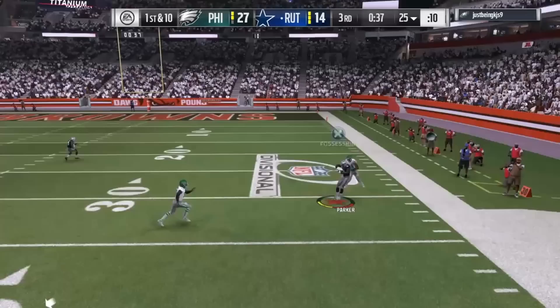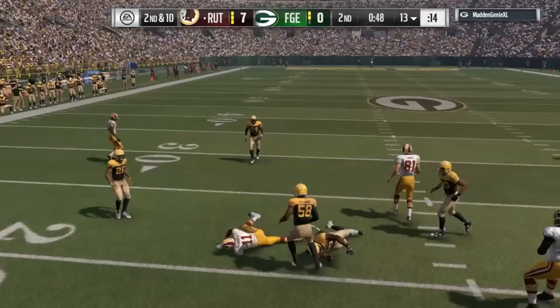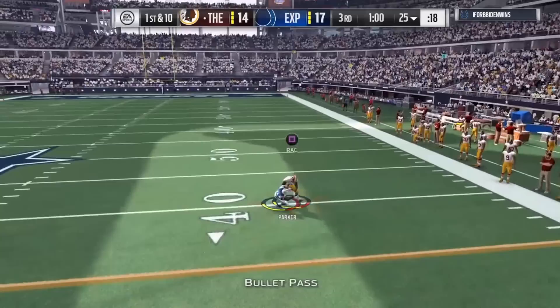In one-on-one situations he's going to make the catch because he has good size and good catching stats, and he's able to hold on to the ball after contact because he has great catch-in-traffic. That's one of the main draws to Devontae Parker — you can throw those high passes and short passes and he's going to hold on to it no matter whether he gets hit or not.